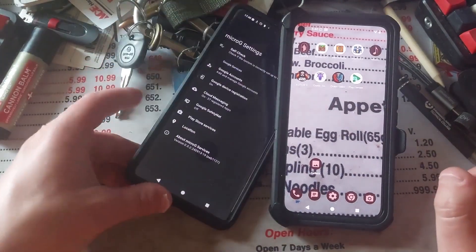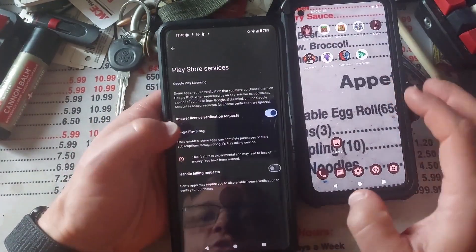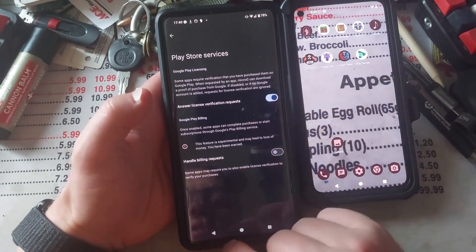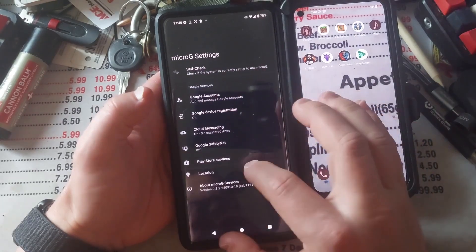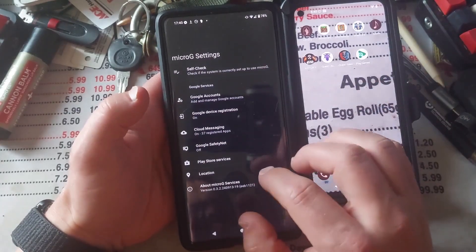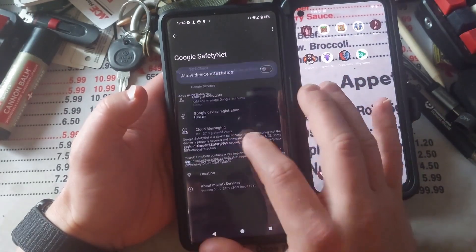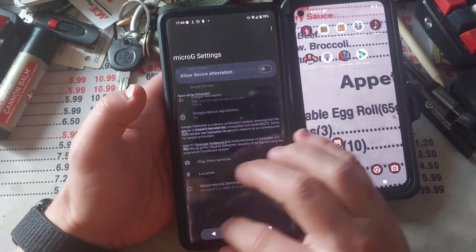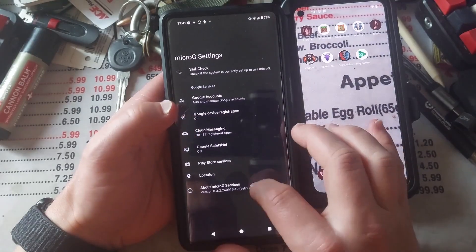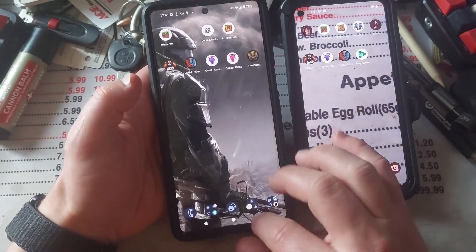If I go into MicroG settings, we've got the self-check and Play Store services. We are not handling billing requests, but we do answer license verification requests. Whenever I tap something that I want to install and buy in Aurora Store, it won't work. Let's check Google Safety Net — self-check. Yeah, that's a lot of the stuff in there. Again, not everything seems to like to work.